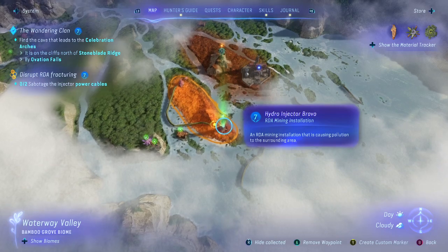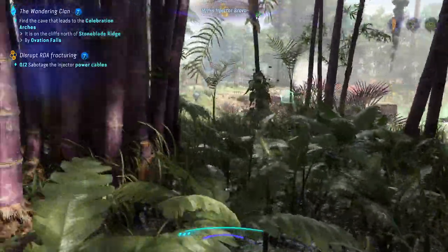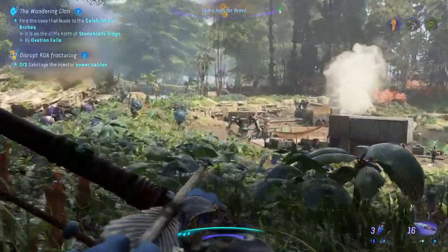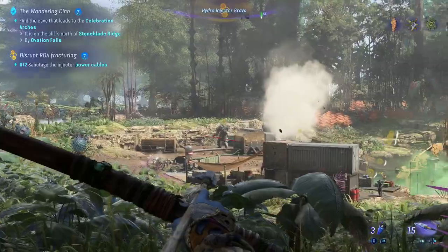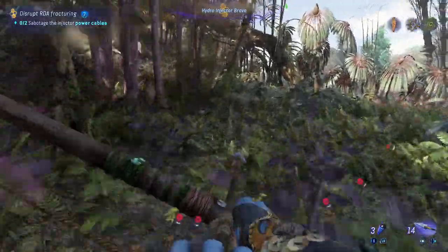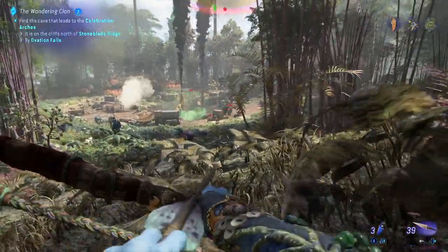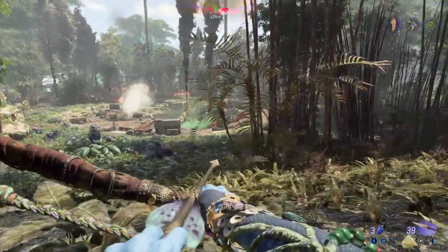This is going to be much smaller than the outpost, but let's take care of it. We've got ourselves a few guys in. Let's take care of them. Get ourselves back here a little bit and let them come to us. Let's pick up our bow. We've got one big guy down there still as well. I'm not sure who they're fighting right now, but they're fighting somebody, and it's not me.